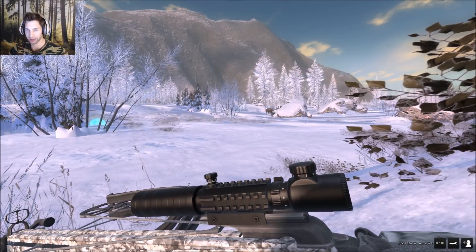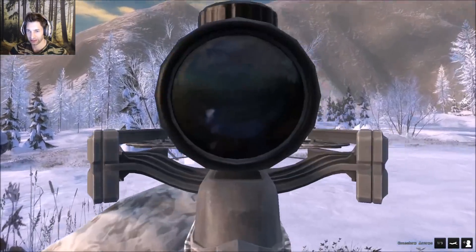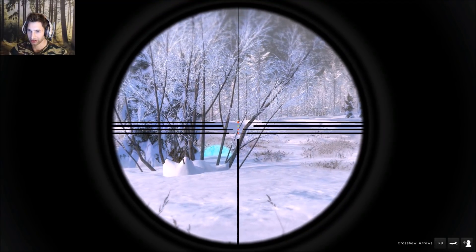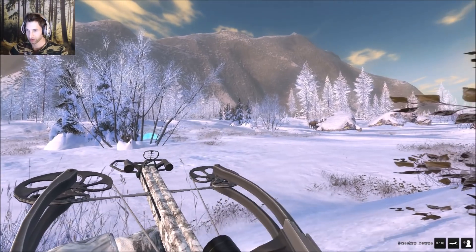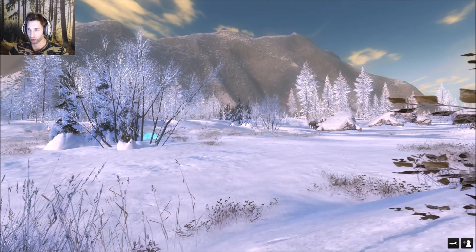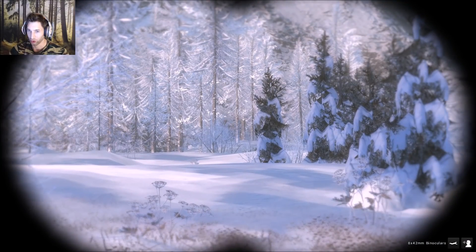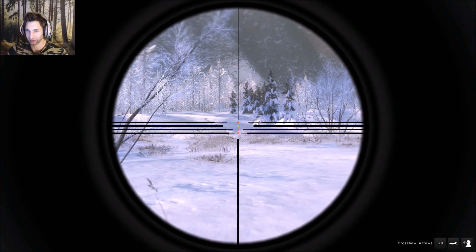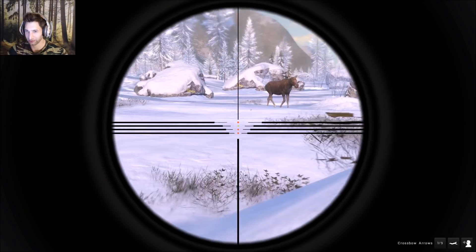We're still on the bull's track, but we found a cow. The bull's probably right over here, but I'm pretty sure I see another shed from another moose right there - it looks like a really cool looking shed, one of those really wide ones. Oh, there's the bull! I can still kind of see his rack sticking up right over there, so he's definitely not too far away.